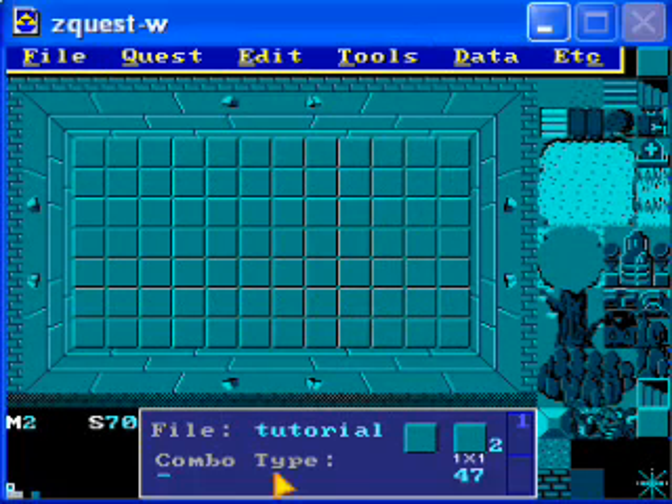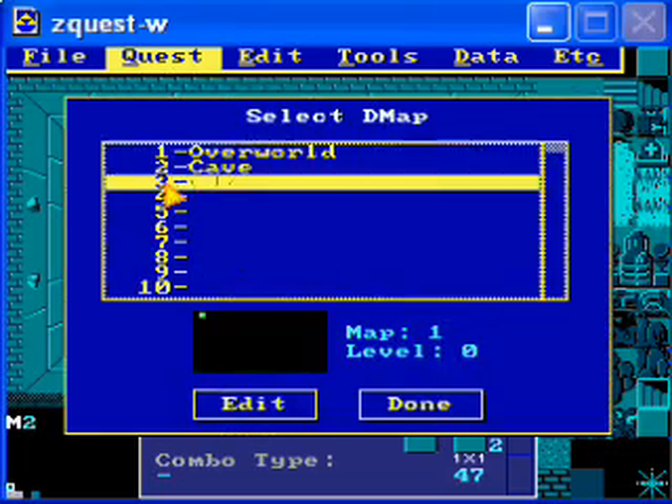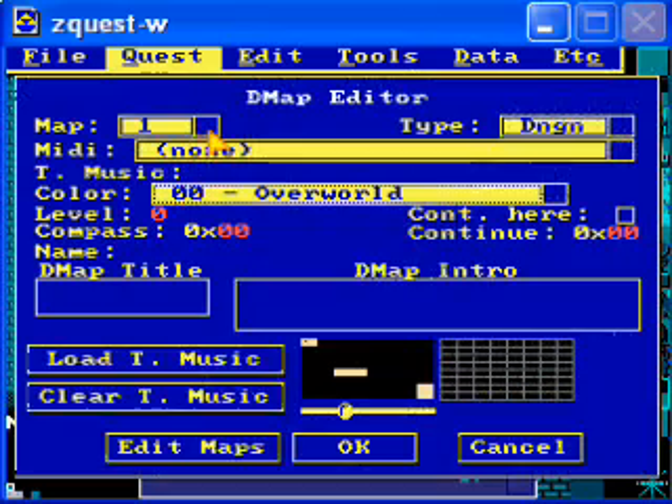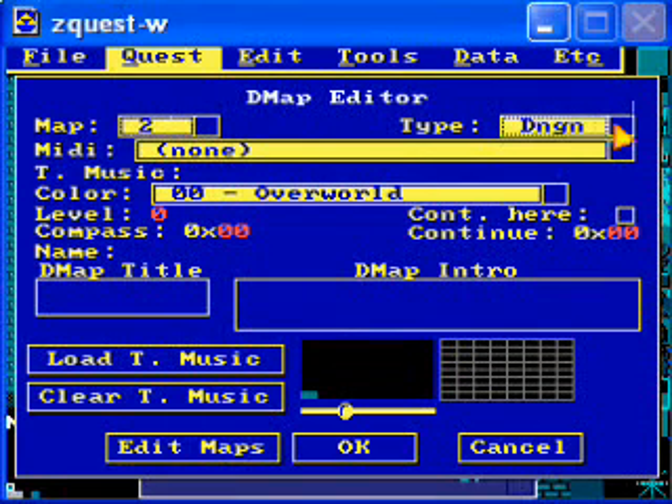I just needed to take a break to make sure the audio isn't horrible like usual. Anyway, now would be a good time to make the new DMAP. Let's go to the first blank one to fill in all the info. Map — this time it's on map two. Type — let's leave it as dungeon. You can actually make dungeons as caves, but that's more complicated, so let's leave it like this for now.